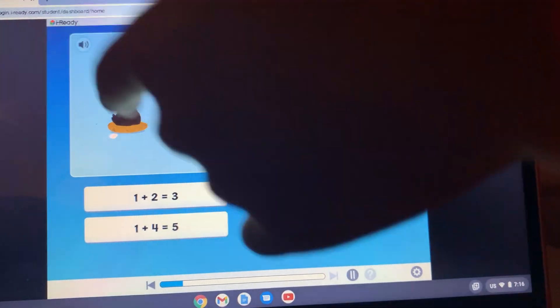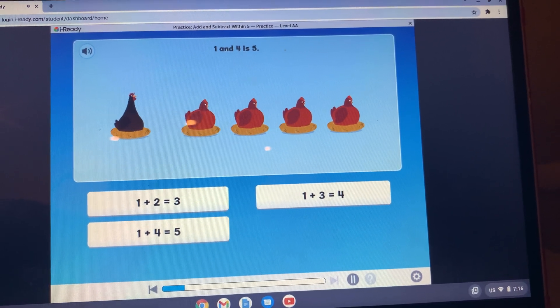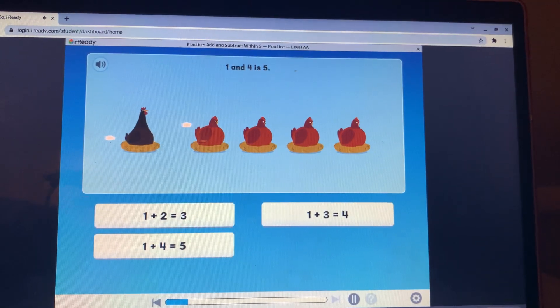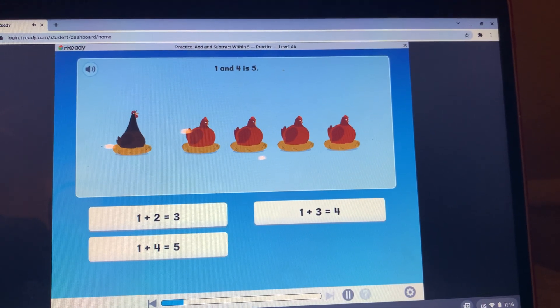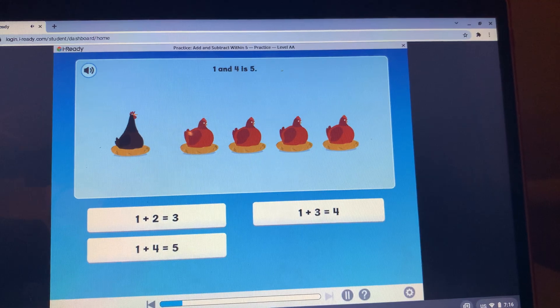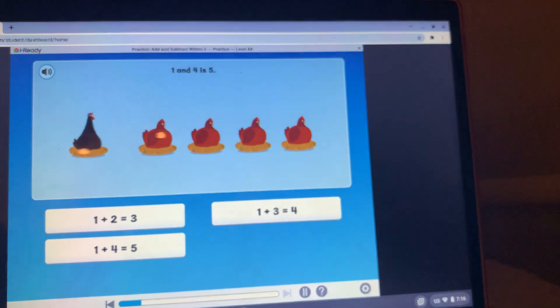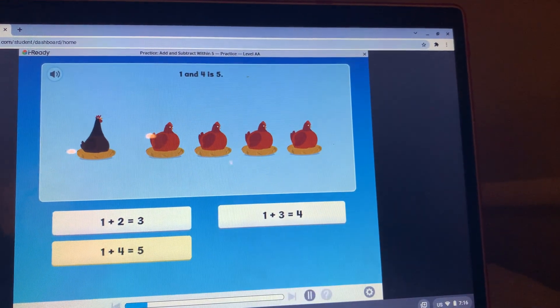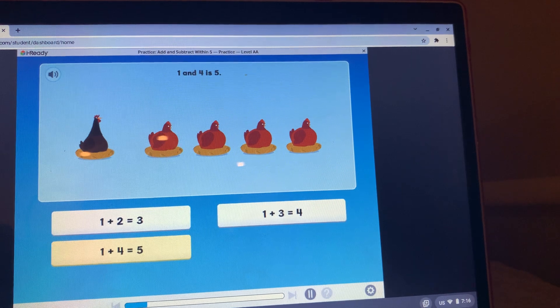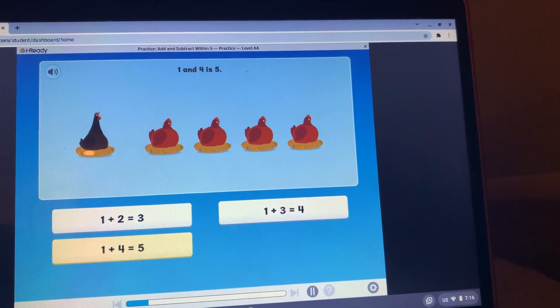Oh, there's one chicken, then four more chickens join it — now there are five. Which is a way to show that one and four is the same as five? One plus four is five. Nailed it! One and four is five can be shown as one plus four equals five.